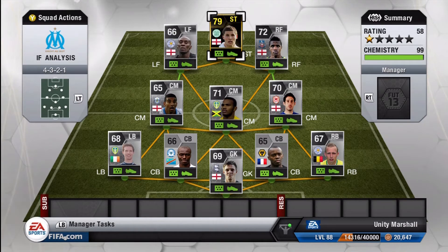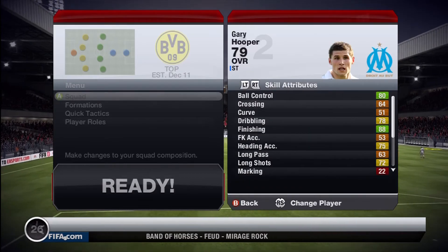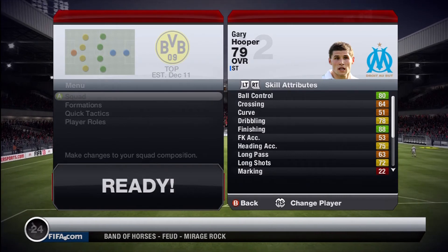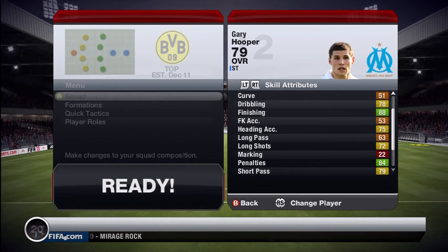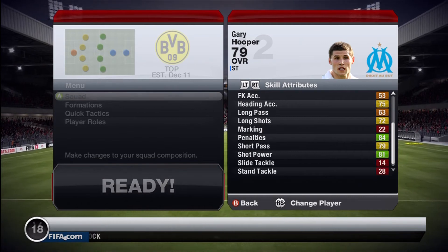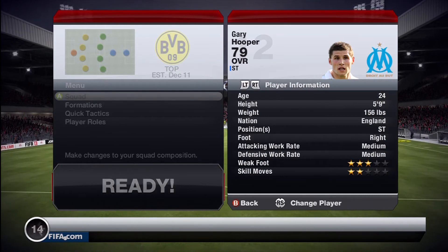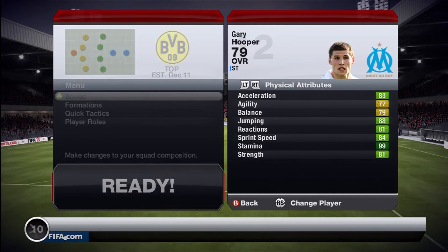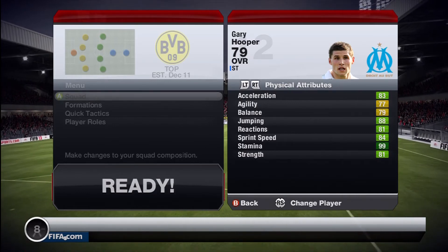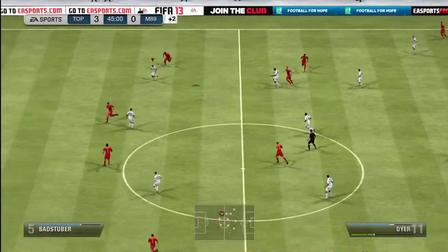Now we turn our attention back to Gary Hooper and his in-game stats. Ball control is okay, and his finishing is a lot better than the card suggests — 88 finishing, that's pretty decent. He's five foot nine. His physical attributes and strength are pretty okay, with fairly decent stats overall.